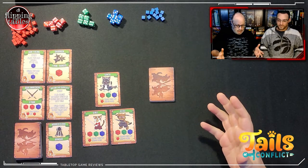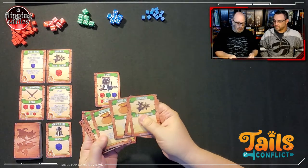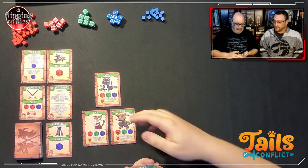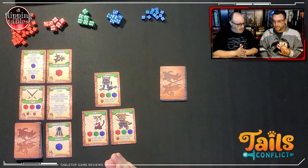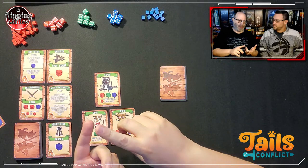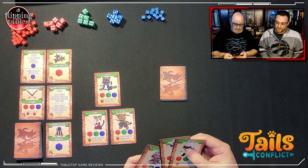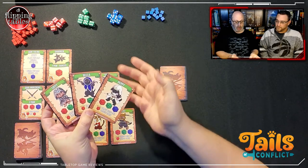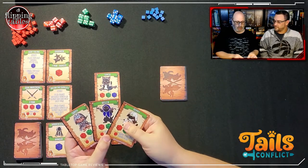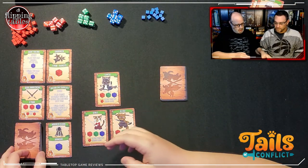Like any deck builder, you have a set of starting cards — your standard cards with gold to buy things and some beginning weapons and skills. You choose three champions from four class decks: the warrior, barbarian, thief, and assassins. There are cat and dog characters available, and you can play as all cats, all dogs, or a mixture. You choose your class and take the starting deck.